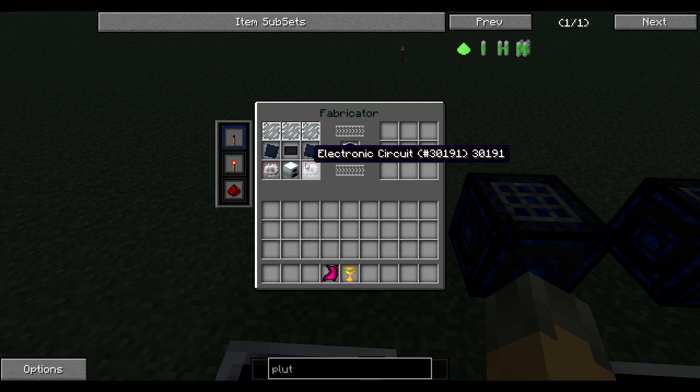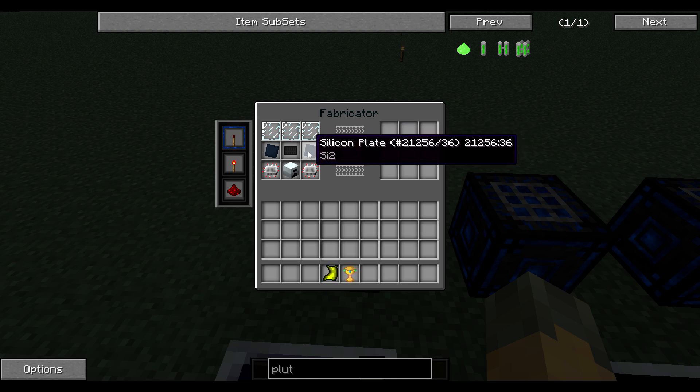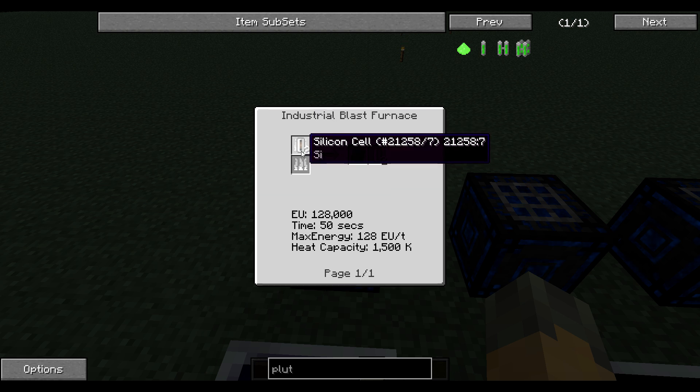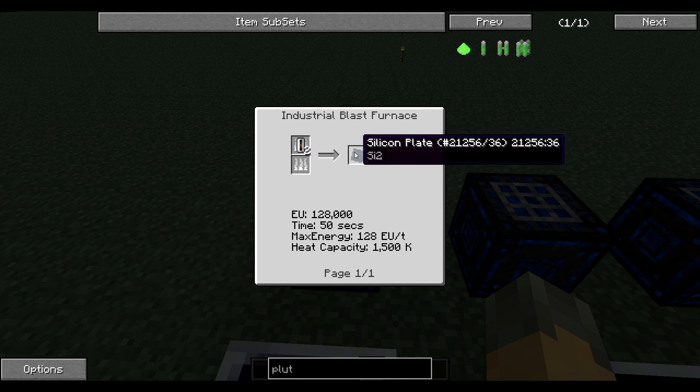This gets a little bit more complicated and complex if you have GregTech enabled — this is a GregTech-enabled tutorial, not just solar panels. So for silicon plates: how do you get those? In the industrial blast furnace. And you use silicon cells to make the silicon plates.